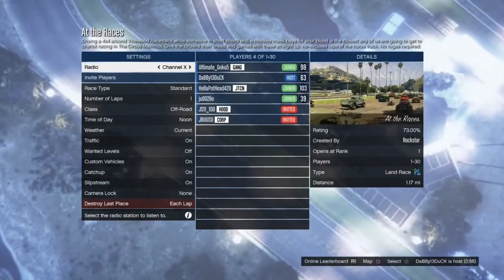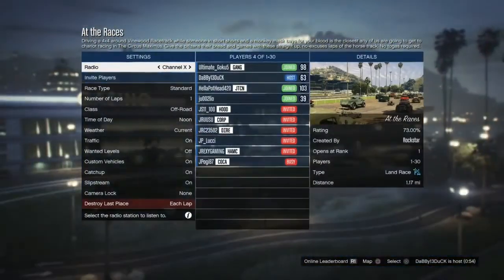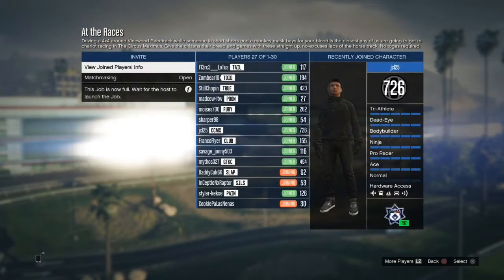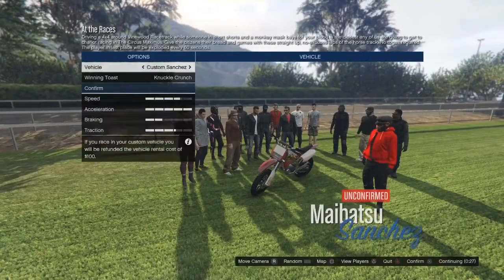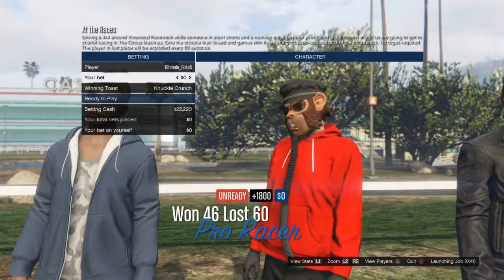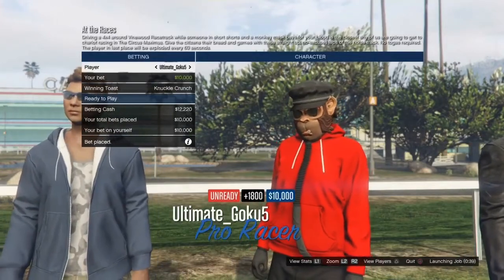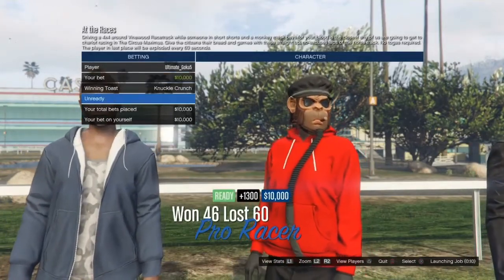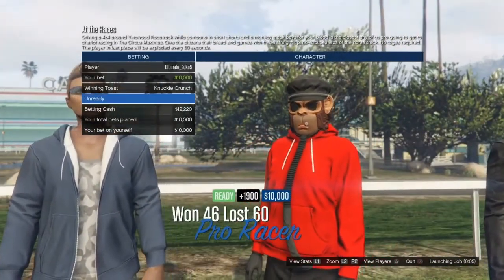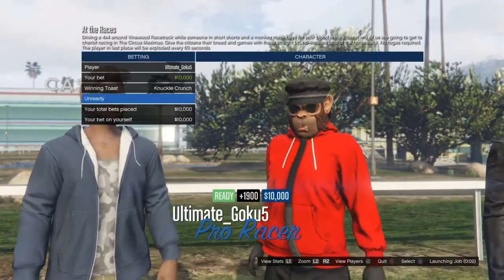Once it has loaded, just wait for more people to join — the more people join, the more money you'll get. Once more players have joined, just wait to be able to select your vehicle. Choose whichever vehicle, it does not matter at all. What does matter is you have to bet ten thousand on yourself — make sure you put it on ten thousand, press X on it, and it should be green.